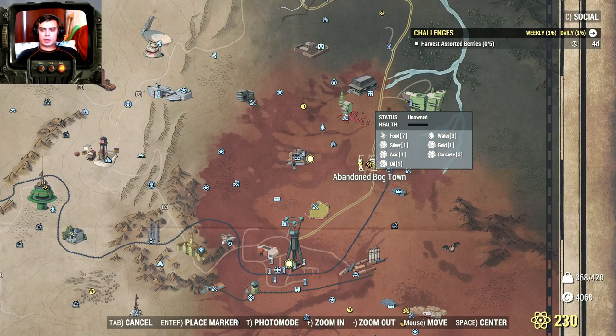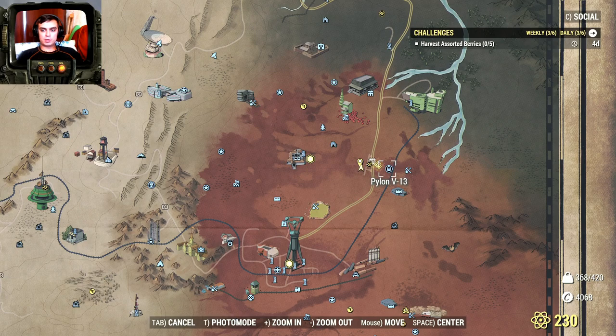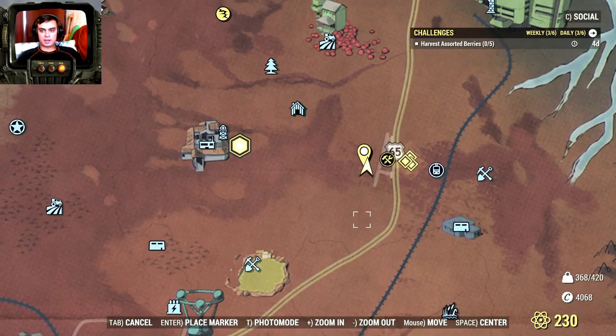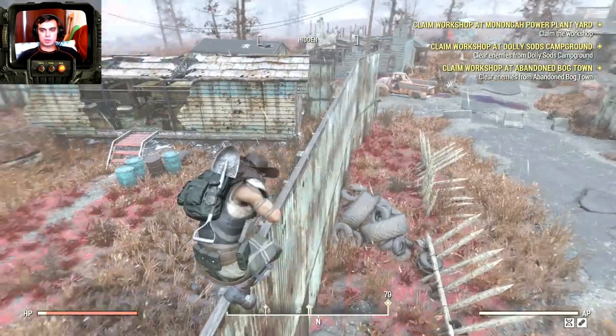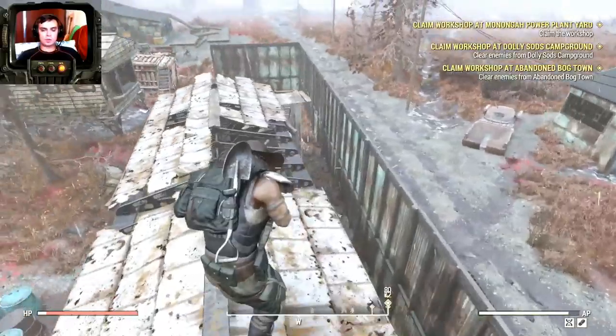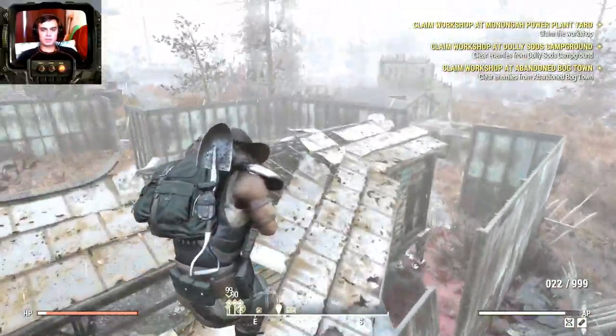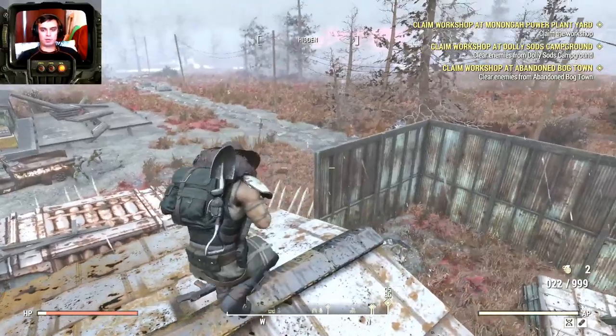Our next location is the Abandoned Bogtown workshop. Over here you have one acid deposit so you can take it and build your deposit and get your 10 acid per 30 minutes. Or check this location as well — it's not 100% guaranteed to find Snallygasters, but there is a chance. I usually teleport to this place and run over here. The location looks like this and Snallygasters may appear in this area. This is also where the Invaders from Beyond event gets triggered. Be careful — this place has a lot of bear traps, so if you're a bloody build you can get killed by one of those traps.